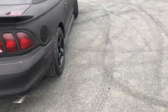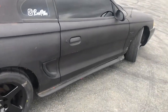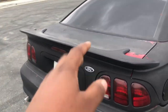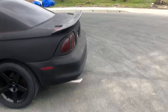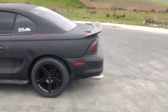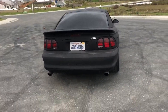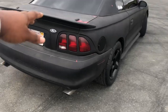Another great mod for number five is a spoiler. A Saleen spoiler for the SN95 looks really good on the car and makes it look more aggressive. I didn't like the look without a spoiler — had the stock GT spoiler and didn't like that either — so I got a Saleen spoiler and it makes the car look a thousand percent better.